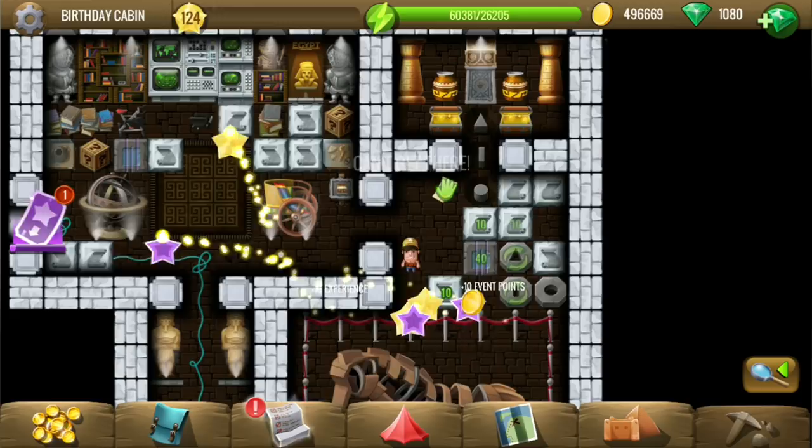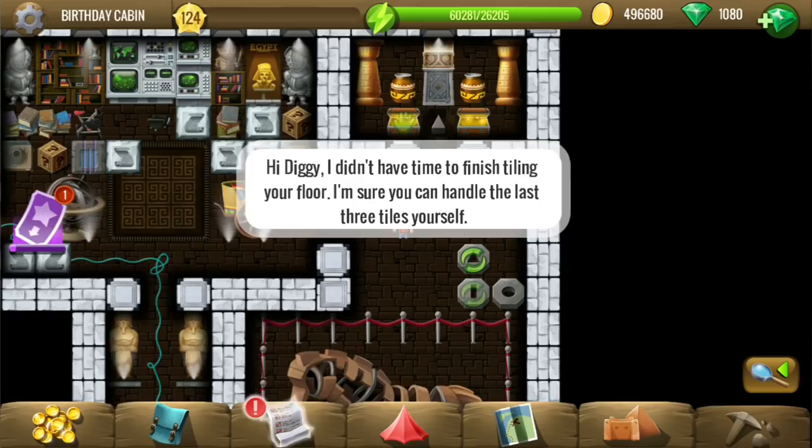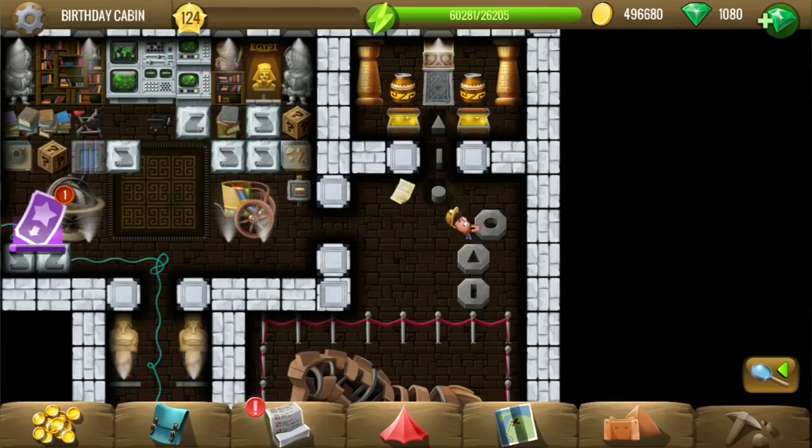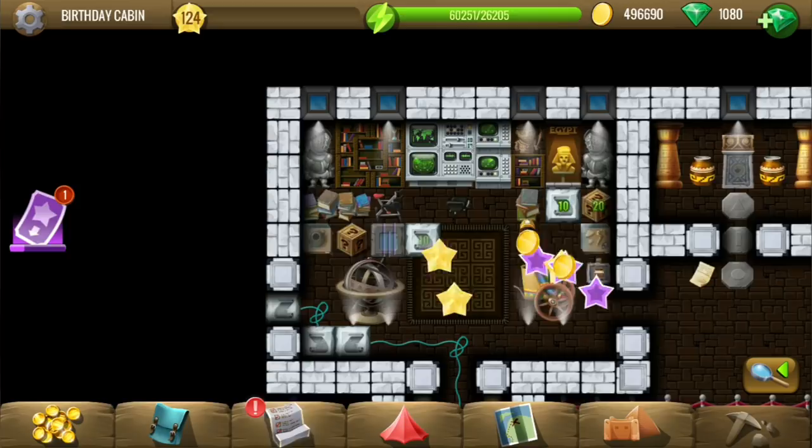And there is a treasure part. Of course I can handle it. The circular one first. Line and the triangle. This was pretty easy. Now let's continue picking up items.